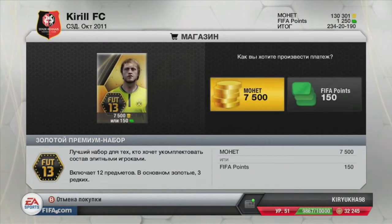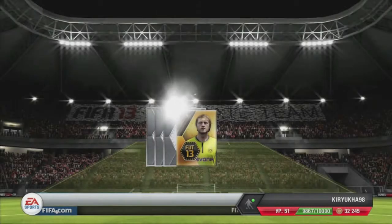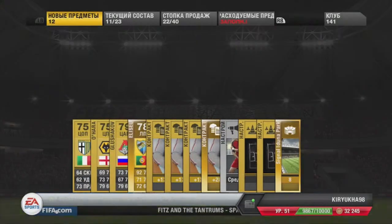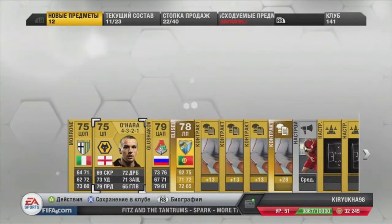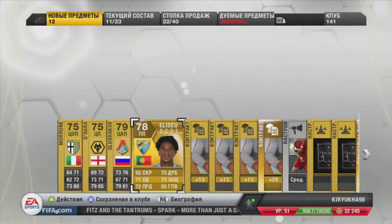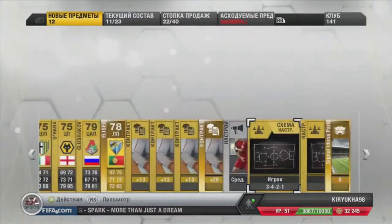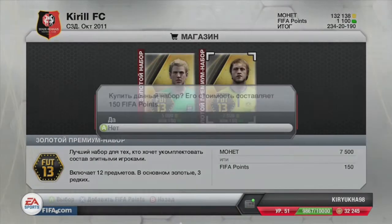In my next pack I get Aliseu from Malaga — a left midfielder from Malaga, who was about to knock Borussia Dortmund out of the Champions League in the quarterfinals. That's also a quick sell pack. Most of what I got are quick sell packs — really quick sell.